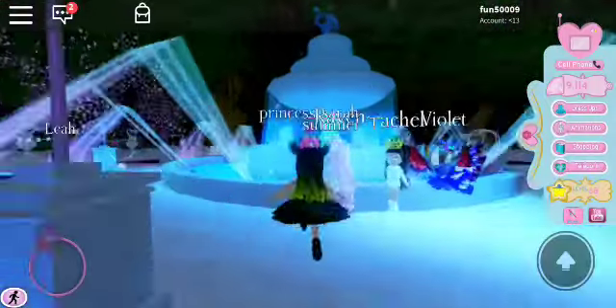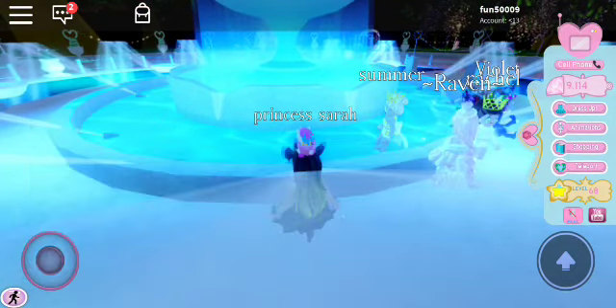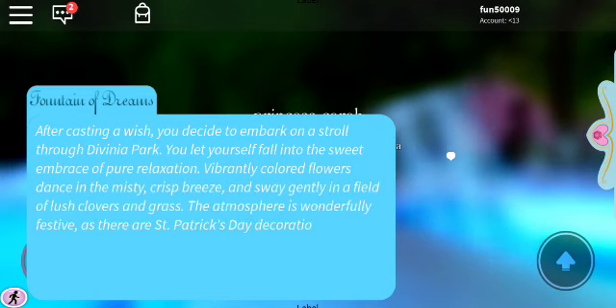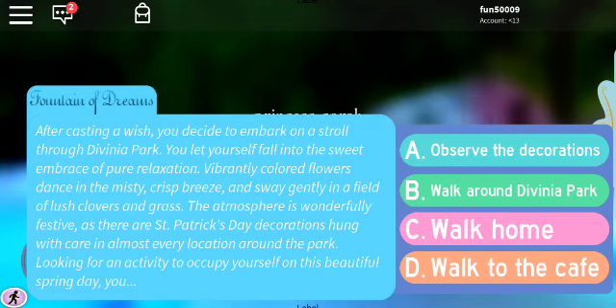Okay, we're at the fountain, we're going to make a wish and see what happens. I usually don't read them — I just pick a random choice. I'm throwing in my diamonds. The story reads: you decide to go for a stroll through Divinia Park and let yourself fall into the sweet scenery, gently landing in a field of lush colors looking for an activity. The options are: A) observe the decorations, B) walk around Divinia Park, C) walk home, D) walk to the cafe. I'll choose B, walk around Divinia Park.